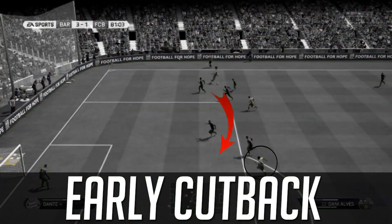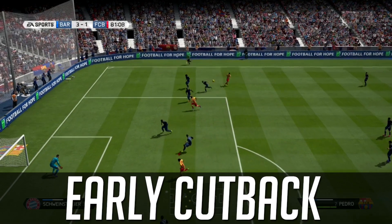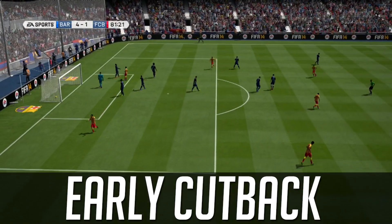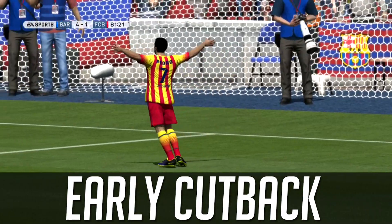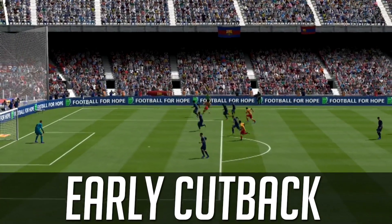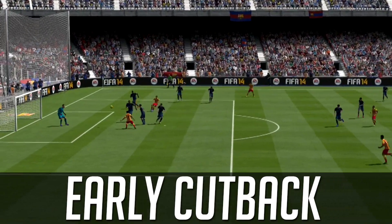Welcome to the early cutback, which is actually a reversal of the early cross. As you can see in the first clip, the provider — the guy crossing the ball — is so crucial. You have to get the proper angle; it needs to start from a diagonal in order to get the right in-swinger.